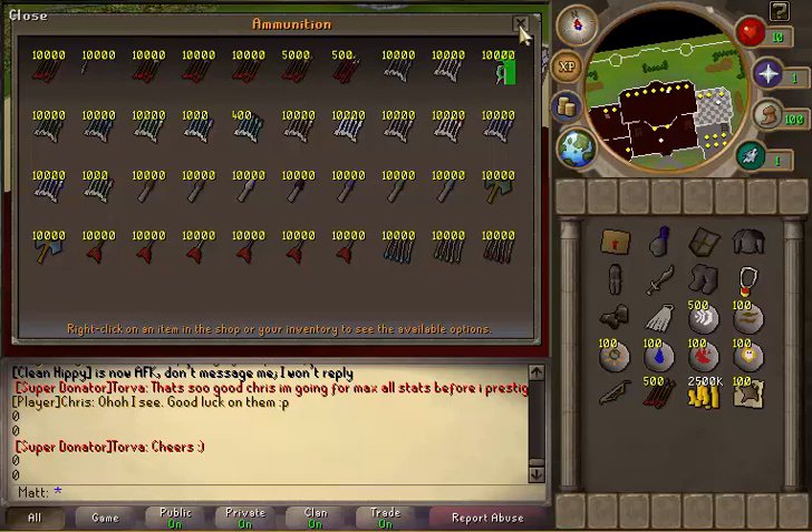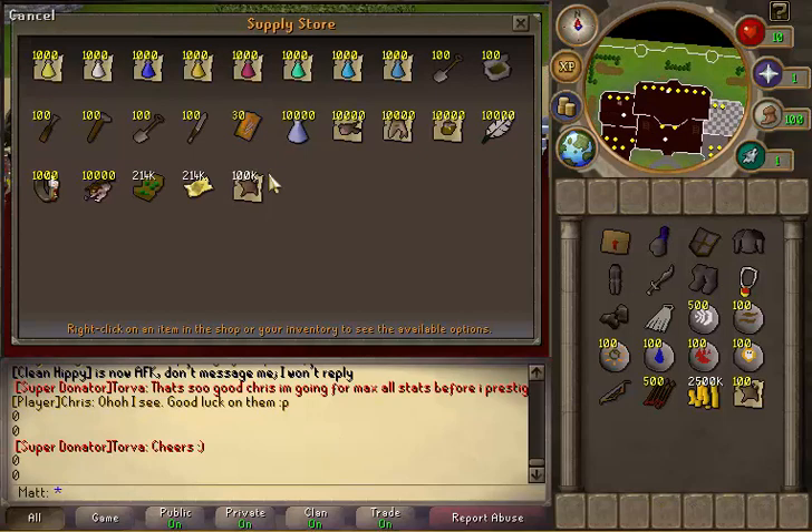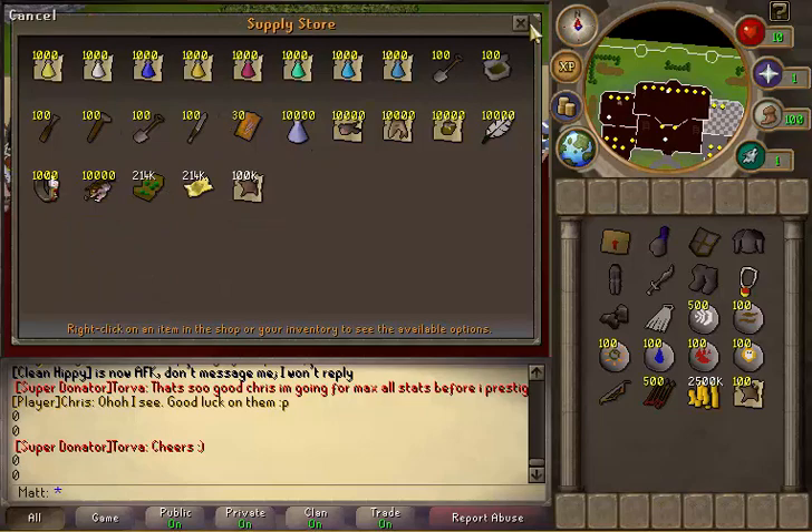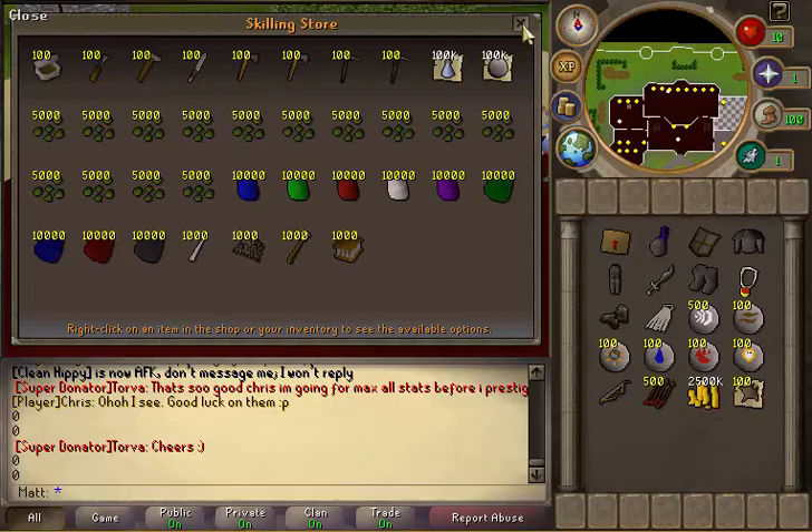This is where you repair your barrows gear. There's supplies where you get your potions and food and such, along with two-bill cash tickets. And then skilling — self-explanatory, a bunch of skilling supplies.